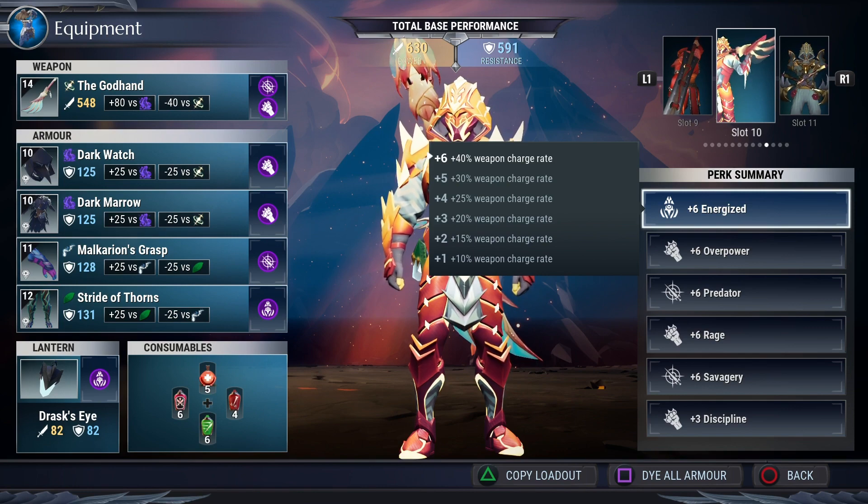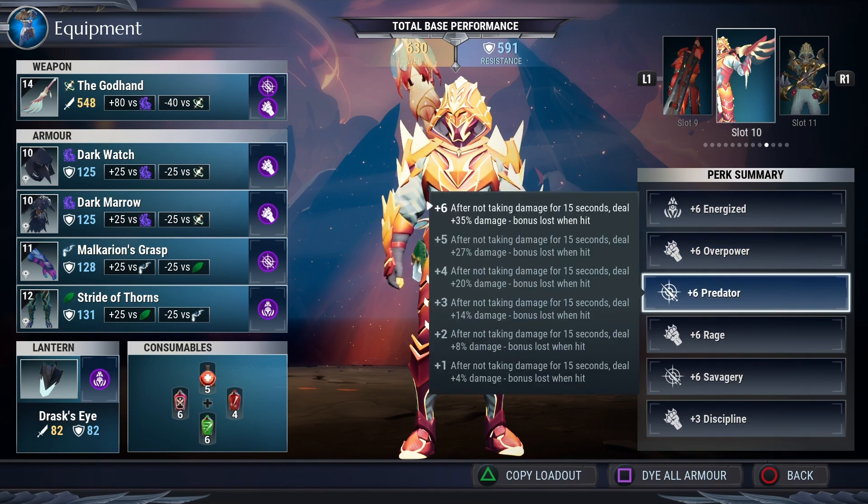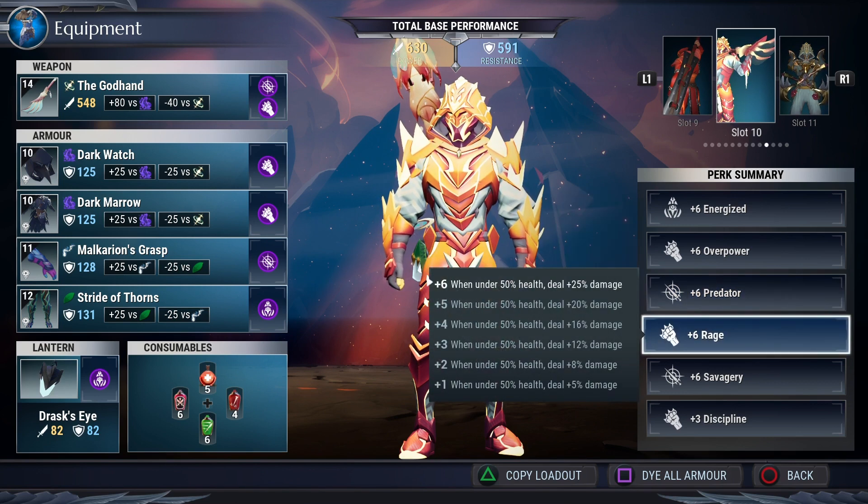Next is Overpower — when we're wounding and breaking parts, the behemoth will be staggered and laying on the ground, giving us another plus 60% damage. Predator gives 35% damage if you don't get hit, which should be fine since you're at a further distance from the behemoth when shooting your laser. Rage is damage all the time — a really great damage buff — giving 25% damage.